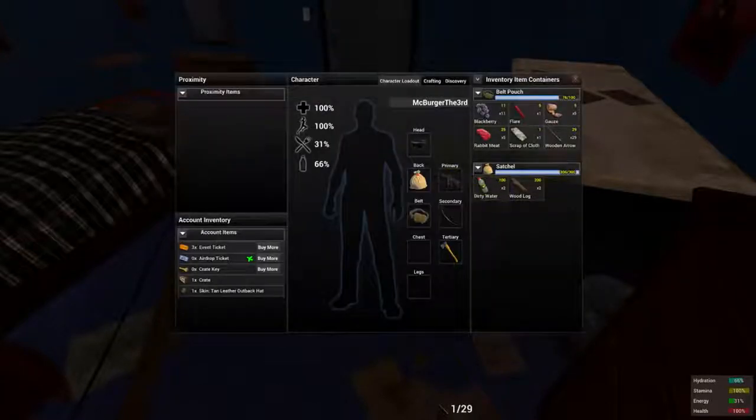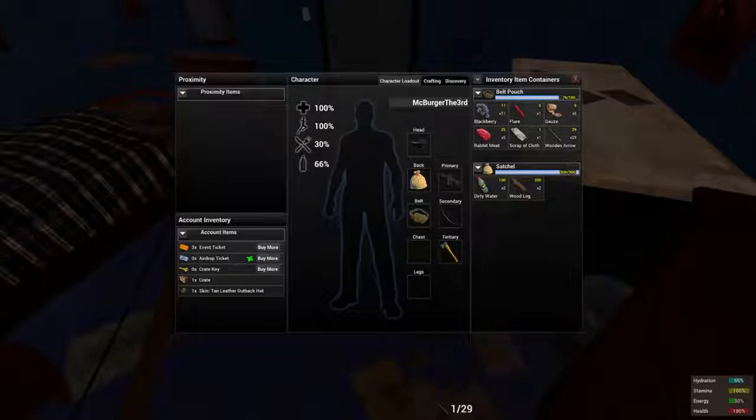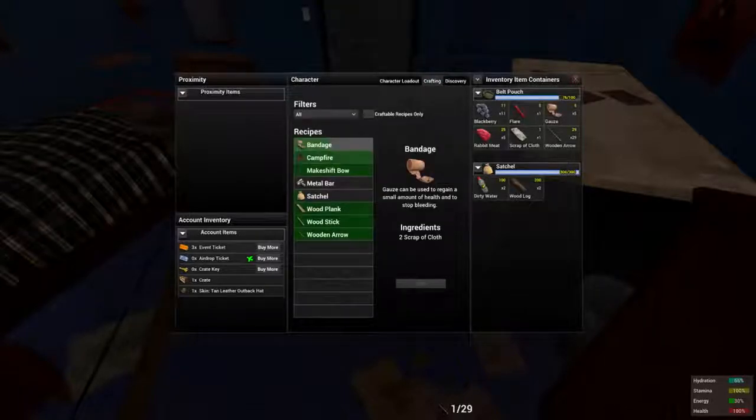And turn our dirty water into water that's slightly better for us. You can see in the tooltip: boiling in the campfire will purify it. So what we need to do is take our sticks and put them into the discovery window, and you will get the discovery for campfire, which is just two wooden logs.